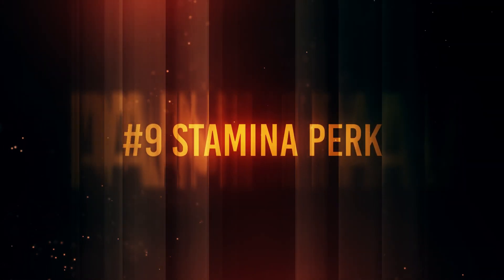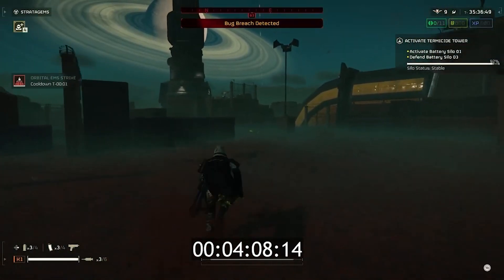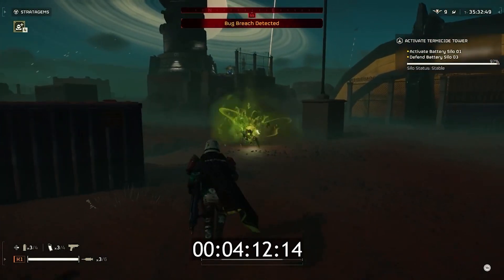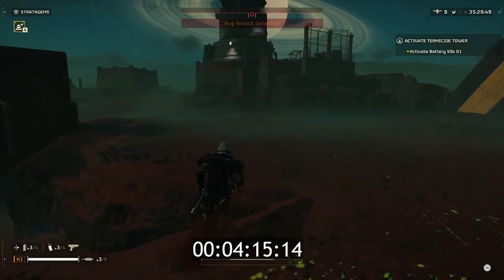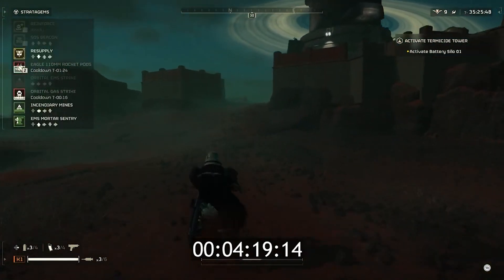Number 9: the best perk for solo is stamina. Stamina is more important than a lot of us might think, because that's what keeps you going when trying to run from Bile Titans or convoys of bots. Stamina is the thing that keeps your player in the game when it comes to distance.